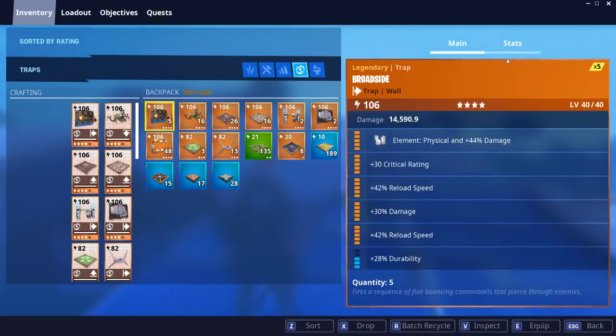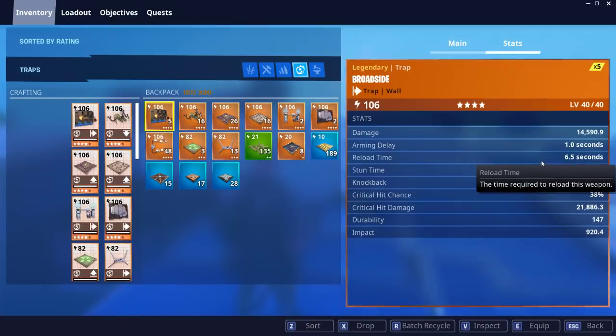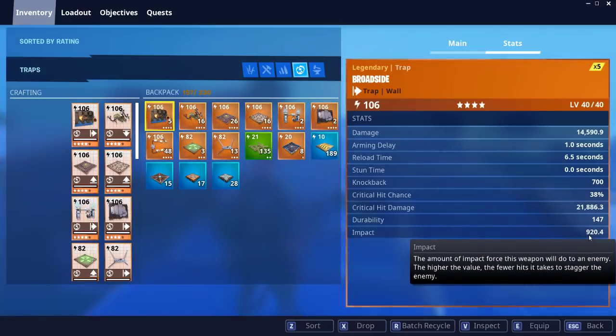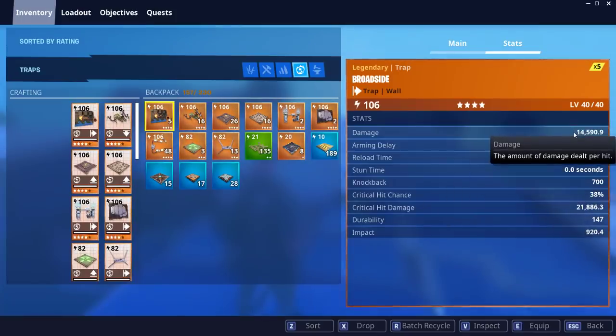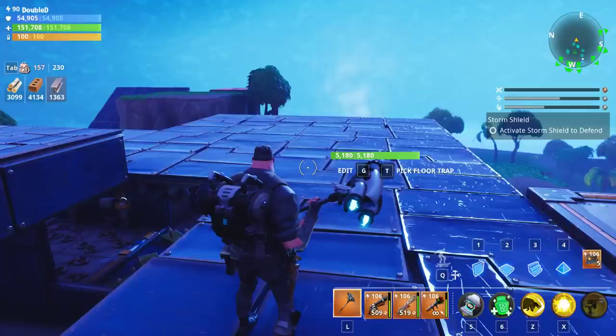That seemed like the best setup, but we will see when we actually start doing this. Normally the reload time is 12 seconds, and by the two reload speeds, we got it almost half of that. The impact is only 920, but they're supposedly going to get hit by five cannonballs, so that adds up to a lot of impact. The one crit chance gets it up to 38%. Not too bad. Knockback decent's damage is 14,000, but we have to see how that works with the multiple hits.